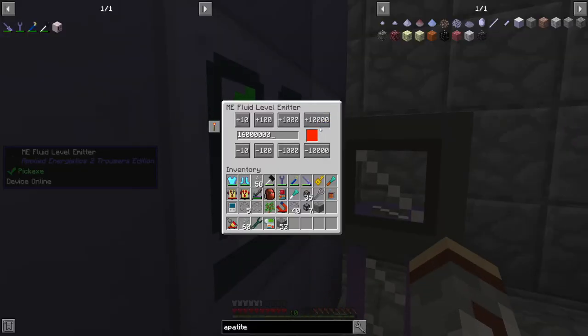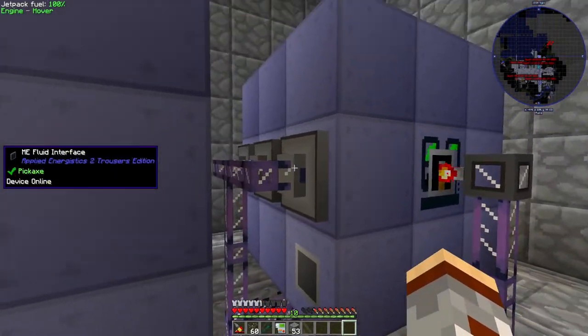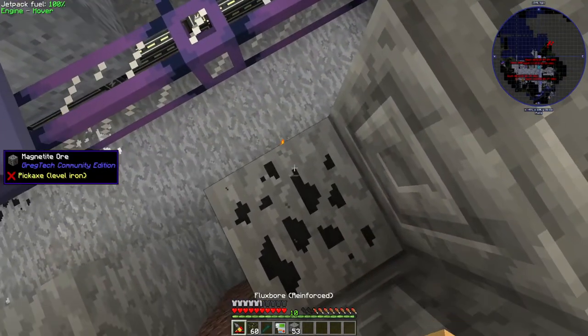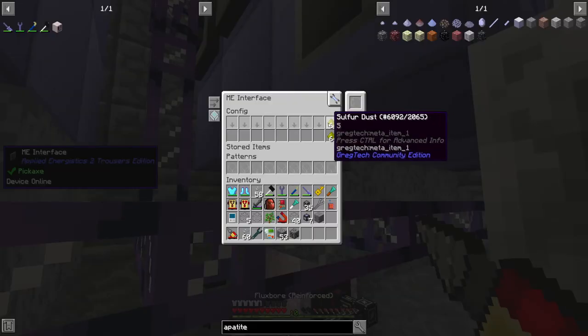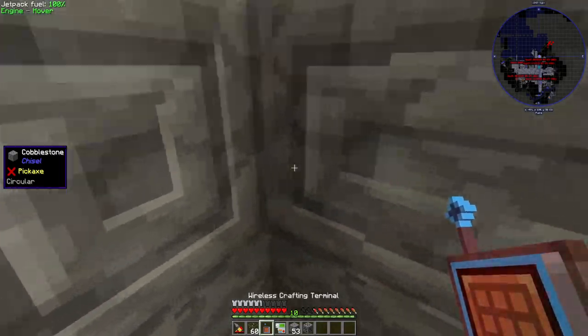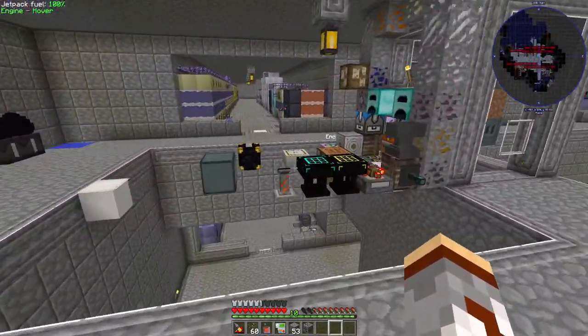I made a sulfuric acid PA system here that's going to process until we have 16,000 buckets of acid. It takes in water and sulfur — sulfur is of course gotten from DML. We have quite a bit of sulfur; it's backlogged right now anyway, but that's there for the future.